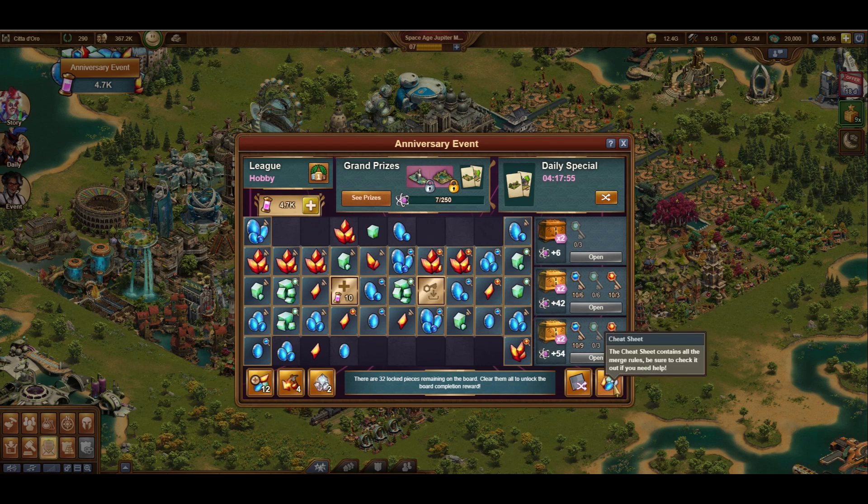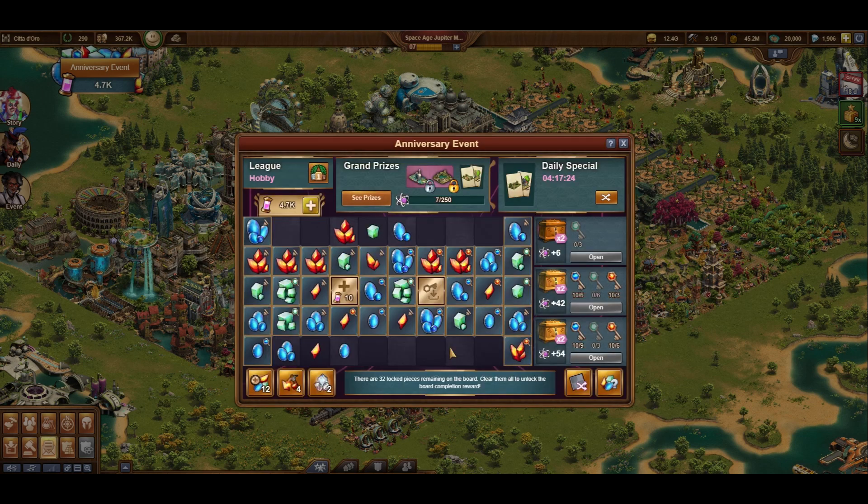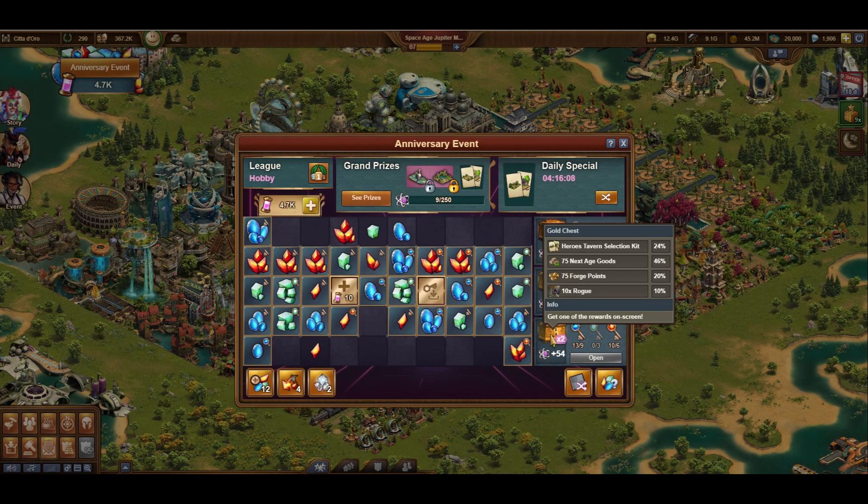First let's look at the cheat sheet because it's not the easiest minigame to figure out. There are different colored pieces that reward a variety of prizes listed on the left hand side. You can merge pieces to receive full keysets where larger collections of pieces give more keys. For example, looking at my current board I can combine a few pieces to get my full key, and then combine that full key to create a larger piece which I can then trade in for three keys.